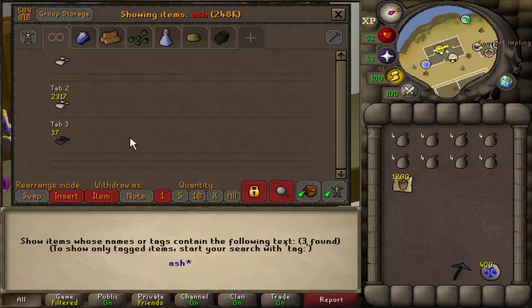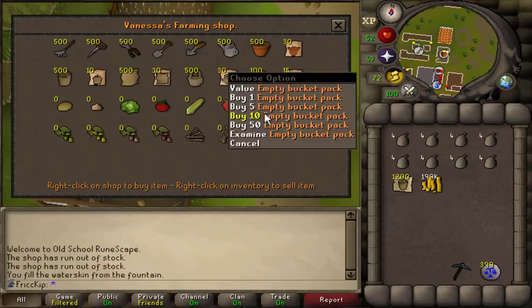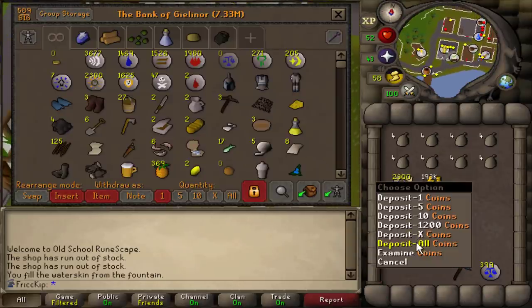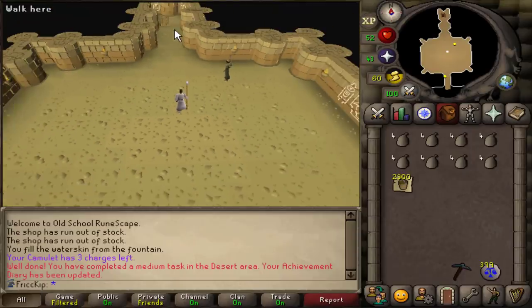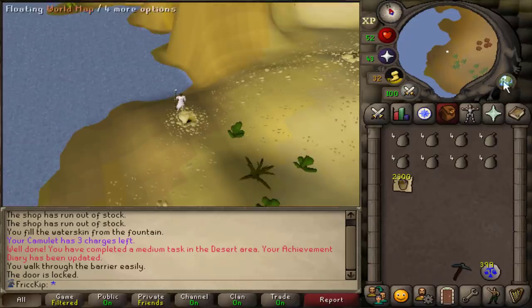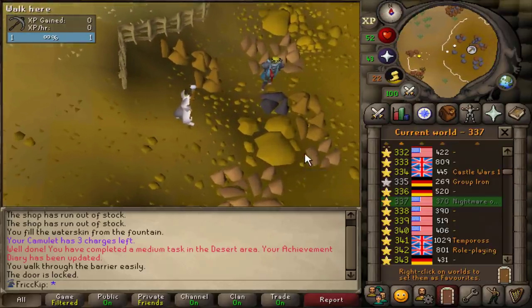We made all the soda ash in the last video, so the only thing we need now is the buckets of sand — 2.2k more buckets of sand. In the last video we did Enakhra's Lament to unlock the Camulet, and we stocked up on the Uggdonkey Camel Dung so we were set for charges. This is my first time using it on the account — it'll take us straight over here, which also is a medium task for the Desert Diary. Once we climb out we are pretty close to the quarry right down here, so we'll get the mining XP tracker up, hop worlds, and start working on getting those 2.2k buckets of sand.